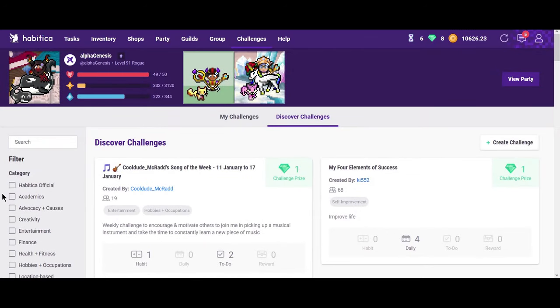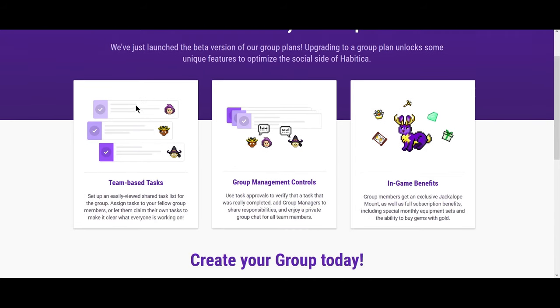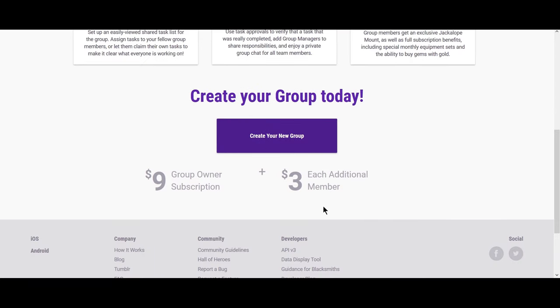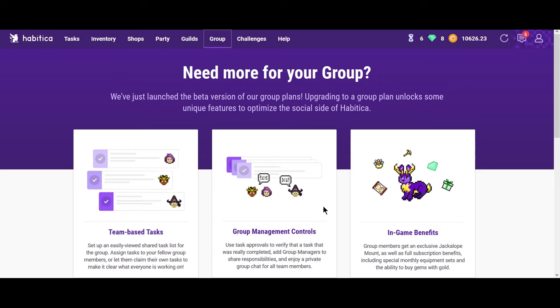I love Habitica also because it's open source — if you want to contribute or make it better, you absolutely can, and there's an entire guild devoted to people who are making Habitica better. There are a few things I didn't touch on, like Groups. I don't know too much about it, but it's like an upgrade where you can get team-based tasks, group management controls, and in-game benefits — a subscription that allows you to do team-based things. I don't personally have a team on Habitica, but I could absolutely see why this would be very efficient if you were a video-game-motivated team working on a project together.